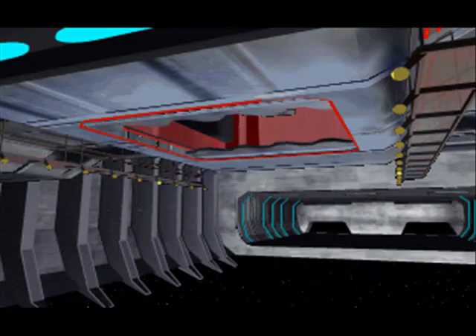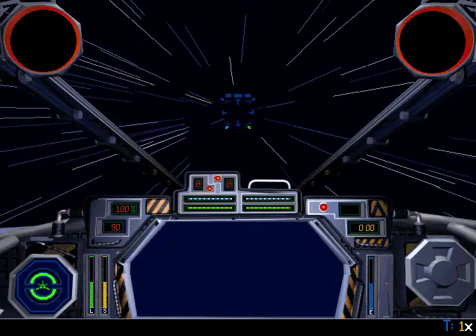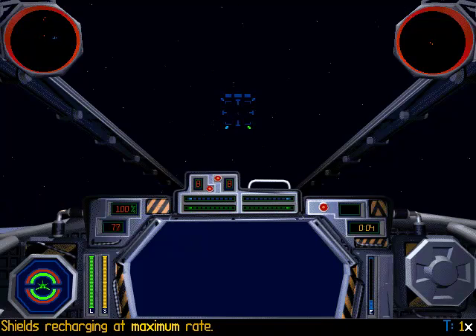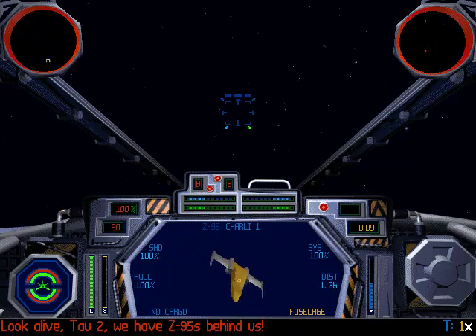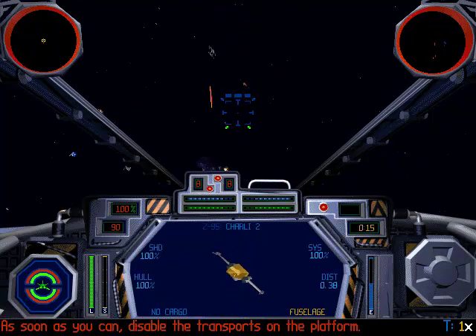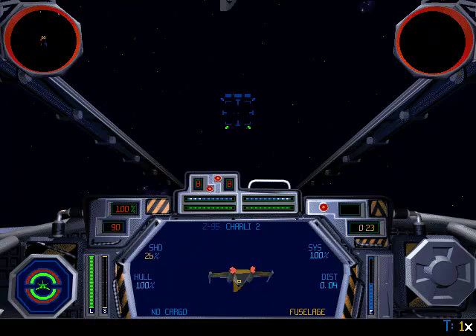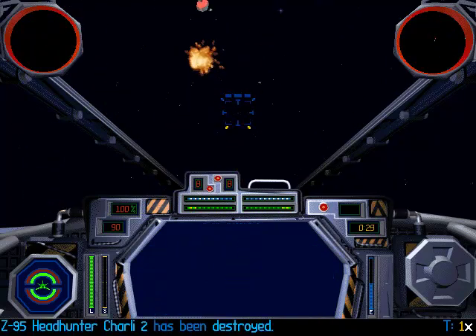To be continued... Look alive, Tau-2 — we have Z-95s behind us. As soon as you can, disable the transports on the platform. Excellent hunting.